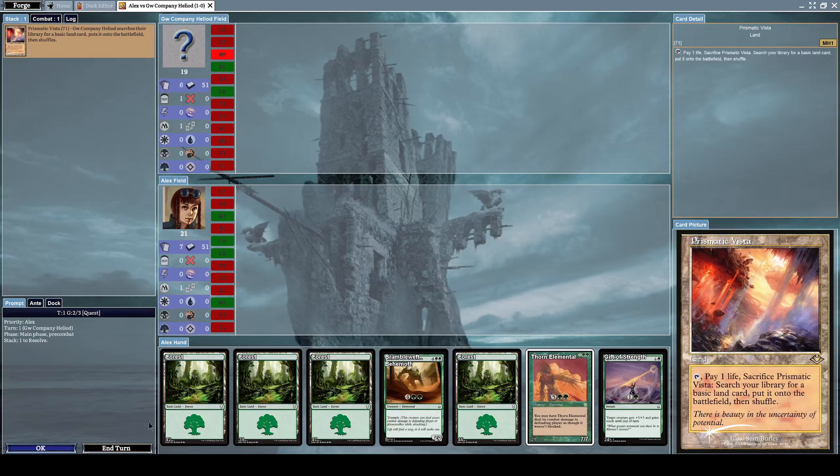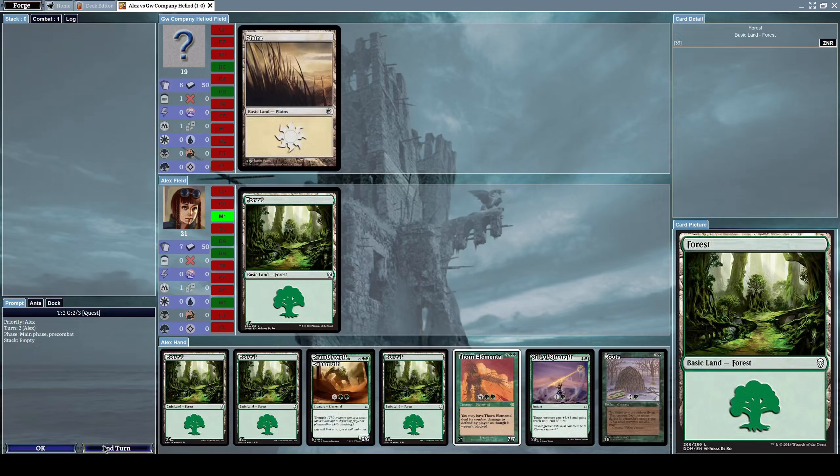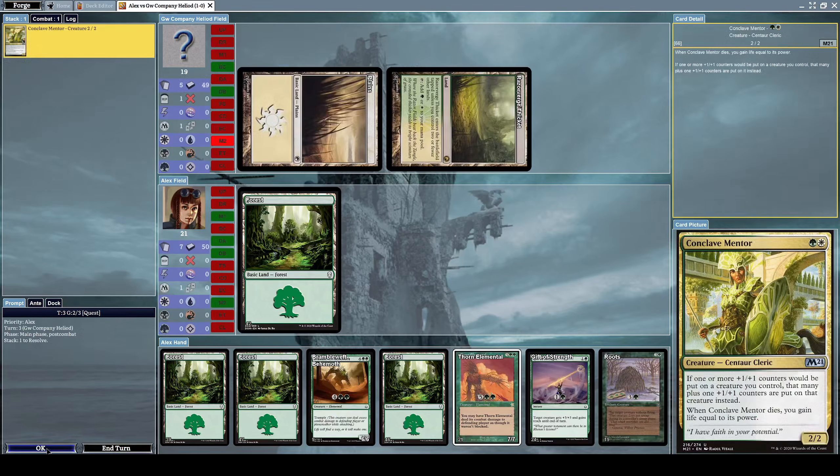I have a nice selection of cards. He puts down a Prismatic Vista immediately. Let's put down a forest card. He summons a Conclave Mentor, which is a 2/2 centaur cleric creature. Its effect: if one or more plus one plus one counters would be put on a creature you control, that many additional plus one plus one counters are put on that creature instead.